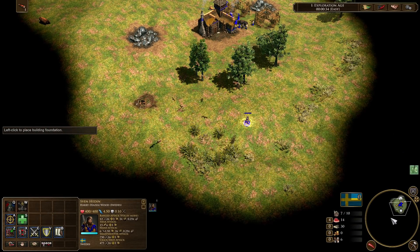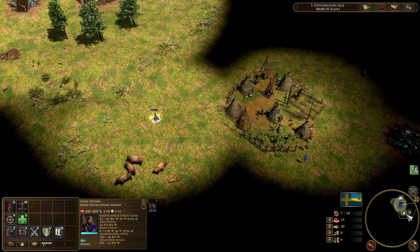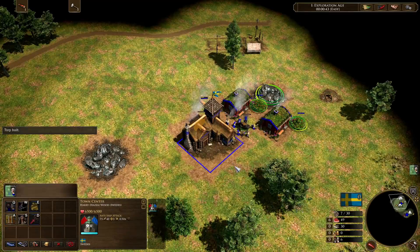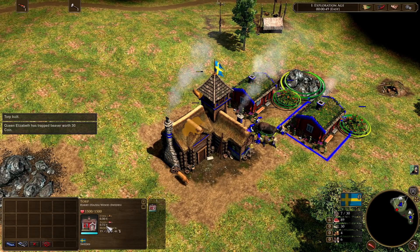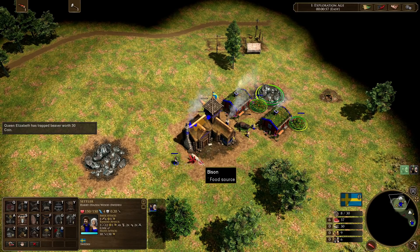I did send my explorer out on a shift-click pathway but he didn't go in the right direction — just classic Definitive Edition things, but that's all right. Now with our torps up, we're just going to make sure we're gathering with them. You can see the little green circle around them — very important, it's going to have an increased gather rate. All of our starting hunts, we're going to aim to have them all killed underneath our torps so that all of them are going to be able to gather up.